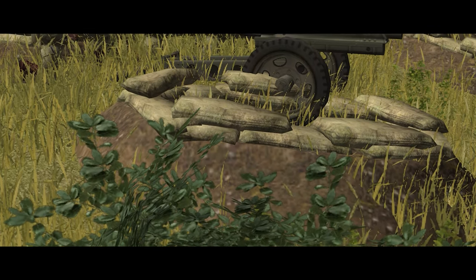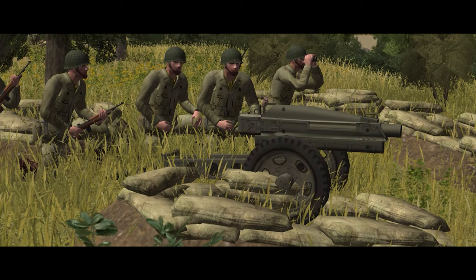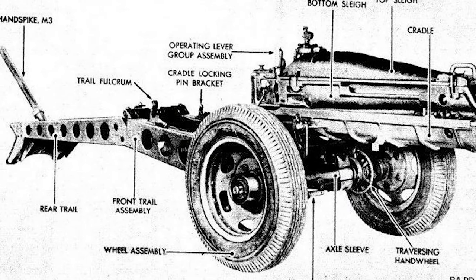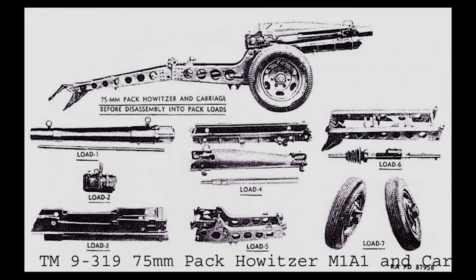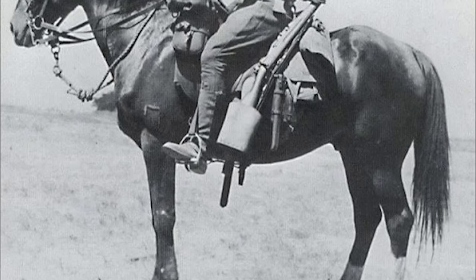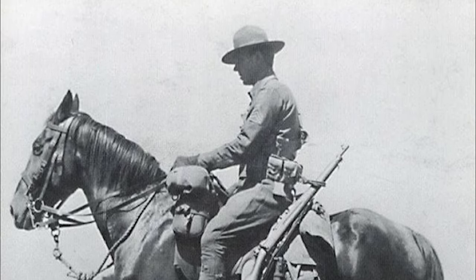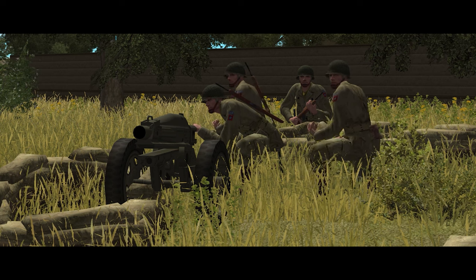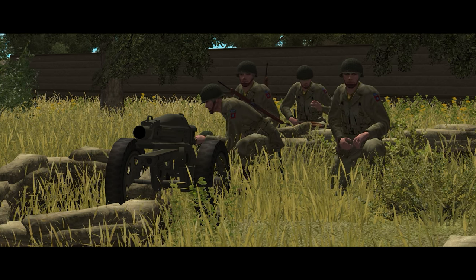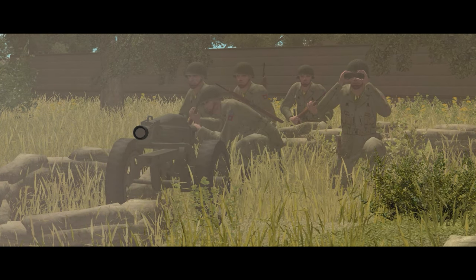The M1A1 75mm pack howitzer is not exactly what you would call the most glamorous piece of equipment in the United States Armed Forces. Having entered service as early as 1927, the pack howitzer was designed to be broken down into multiple sections in order to be moved by pack animals. The US Army between World War I and World War II was focused predominantly on developing equipment suitable for the southwestern border with Mexico. Its easy disassembly method and light overall weight meant that it was one of the easiest weapons to adapt to airborne operations, as the weapon could be parachuted into an area, reassembled, and then provide parachute infantry with badly needed fire support.